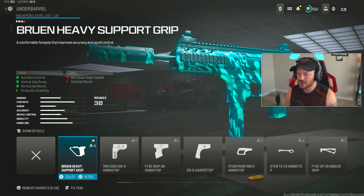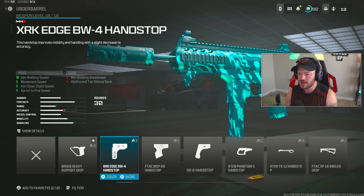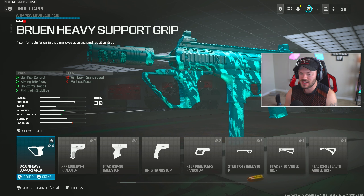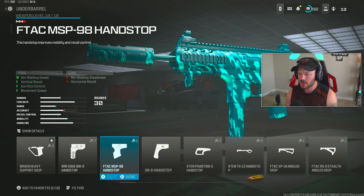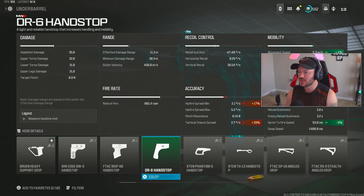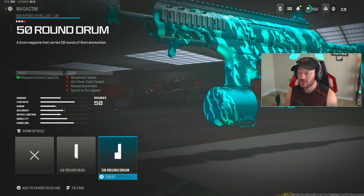Going down to the underbarrel section — when building one of these SMGs, you want to choose between the XRK, Attack MSP, DR6, or the X10 Phantom 5. You don't need to mess with anything else. We're going for the DR6 Hand Stop. This increases our overall movement speed quite a bit — 4% and 11% for movement and crouch movement speed, 6% ADS movement speed, 10% ADS speed, and 9% sprint-to-fire. We just made this gun so much faster with a single attachment. For the magazine, throwing on the 50-round drum. There's no reason to ever run the 30 — that's not sufficient for Warzone. You always want to run that 50.